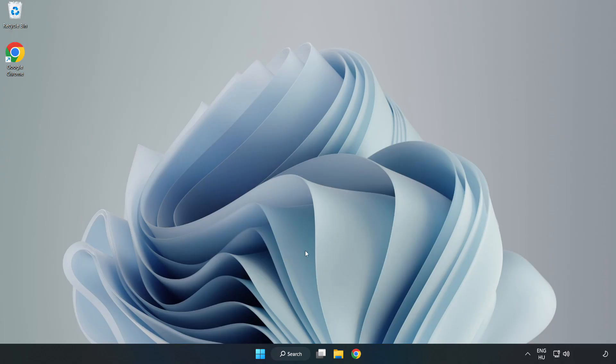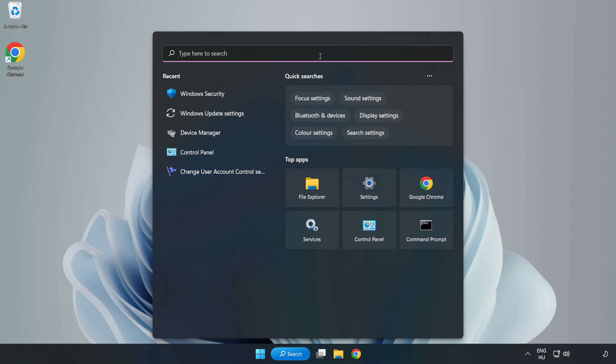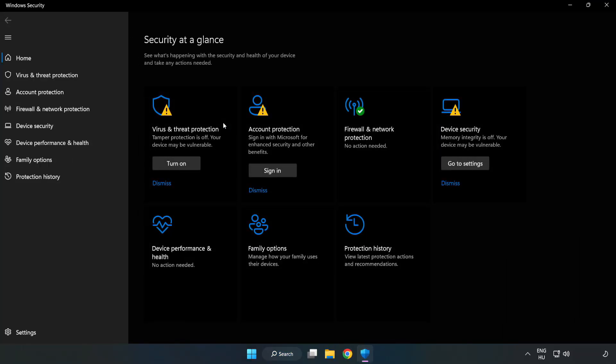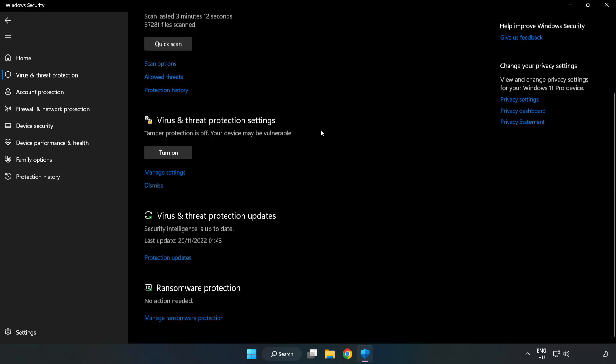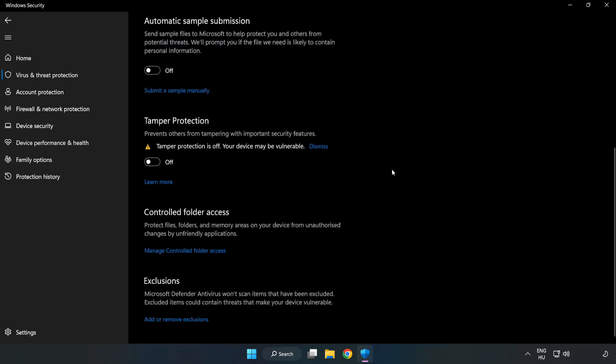If that didn't work, click the search bar and type Security. Open Windows Security, click Virus and Threat Protection, scroll down, and click Manage Settings. Scroll down and click Add or Remove Exclusions.